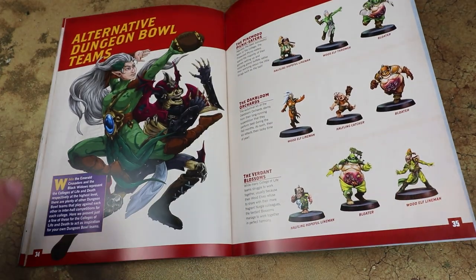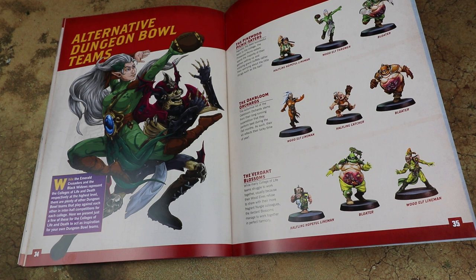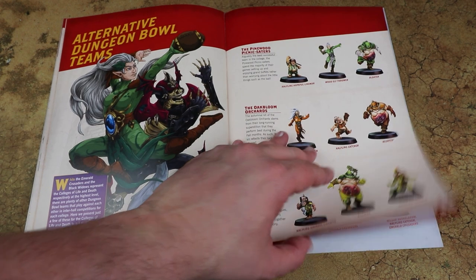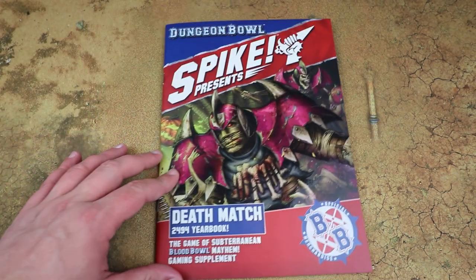At the end of the book we also get some alternate colour schemes for the teams. Obviously the box is intended for playing with the two specific teams for the final, but you might want to create your own team and dungeons. There are a few scheme variations included, which is handy since there aren't many resources showing painted examples of Dungeon Bowl teams — it uses a mix of Blood Bowl kits, so it's nice to have ideas on how to paint them.